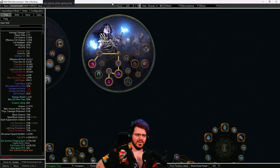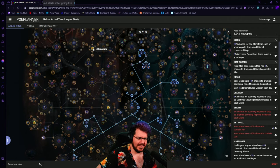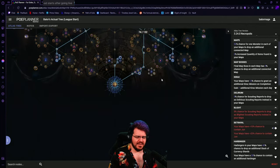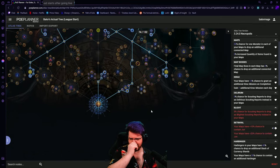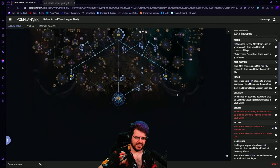So next step — what am I going to do for an atlas tree? I have not decided what I'm permanently going to farm yet, though I am leaning into Ultimatum, but I may also go with Expedition or Breach — those are all on my list. However, after watching every bit of content I could possibly find, this is what I've decided my progression tree is going to look like. A lot of the influence for changing this over to a more mob-oriented atlas tree comes from watching Havoc's video — it was quite good and informative, and he did some test runs about how progression might work next league.